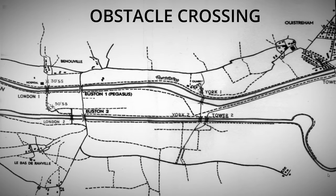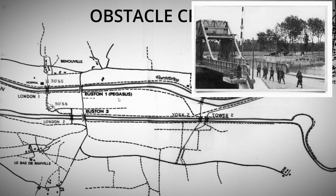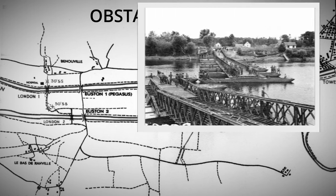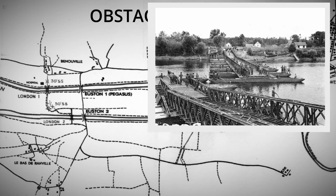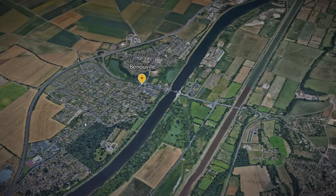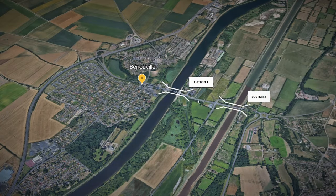Preliminary moves. The bulk of the armour is currently on the wrong side of the river and so we need to cross. Left is south towards Cagny and right is north towards the beaches. Here you can see Euston 1 — this is now Pegasus Bridge. We also have Euston 2; you might better know these bridges as Ham and Jam. Then we have London 1, a Bailey pontoon bridge with an MLC 30, and London 2 just below that. Euston 1 and 2 are still in existence today, but I've added the approximate locations of London 1 and London 2.